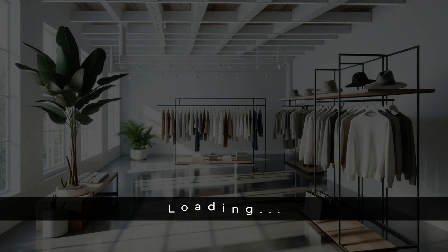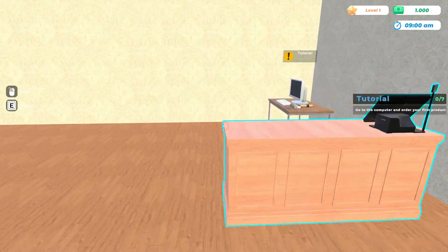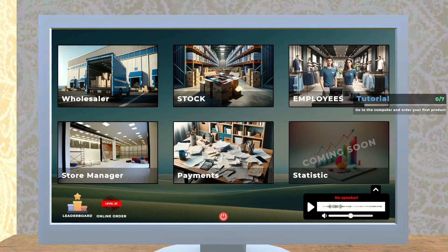Clothing Store Simulator! We've been playing a lot of simulator games lately and they all seem to have the same kind of theme, but they're all fun in their own way. They all add something different to each game. Go to the computer and order your first product - gotcha, move that to the corner.